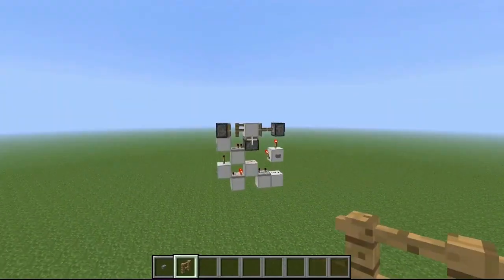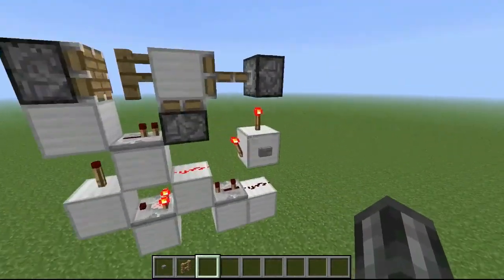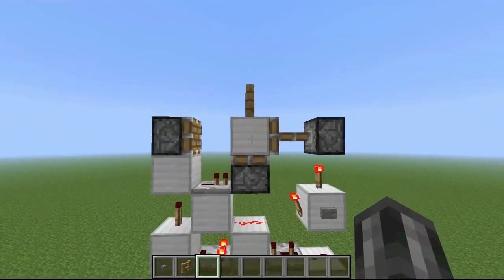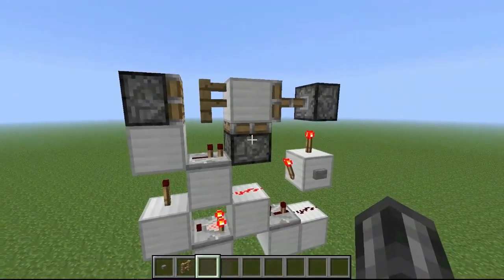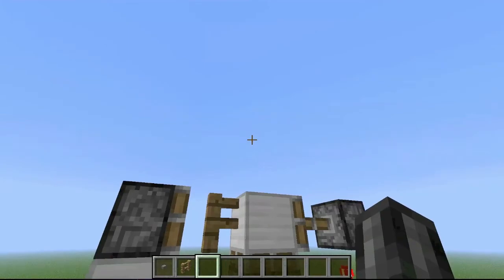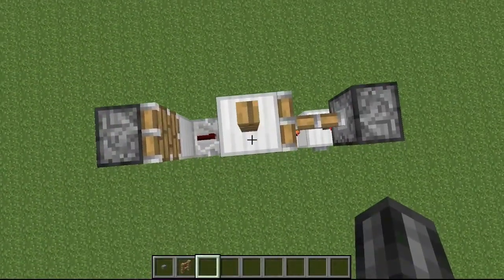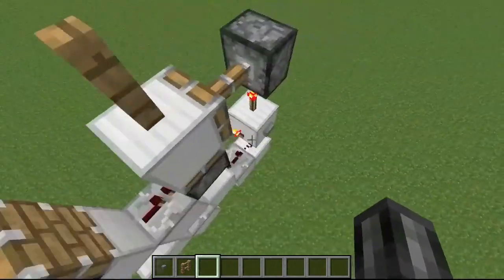Hey Joe, what up? So it's basically just a normal piston, piston, piston, normal piston. These are sticky pistons. You can sort of see what happens — the fence post gets pushed. First this piston retracts, then that retracts the block, and then this spits out the fence gate. Then that spits up the fence gate, and then this extends the block out. So you can't see any redstone when it's in this phase, because the block is blocking it.